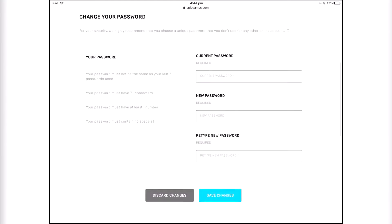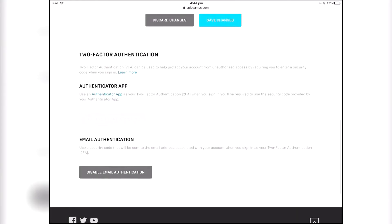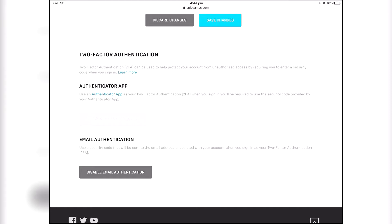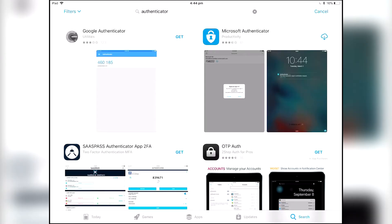Then scroll down and you can change your password here, and then it says two-factor authentication. You can basically do it with an app — there's Google Authenticator, Microsoft Authenticator, SAS Passer Authenticator, just tons of them. So it's really really easy to use an app.